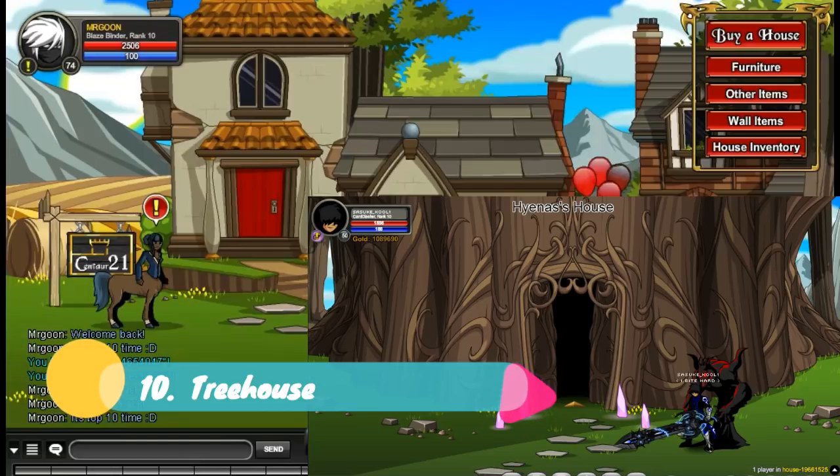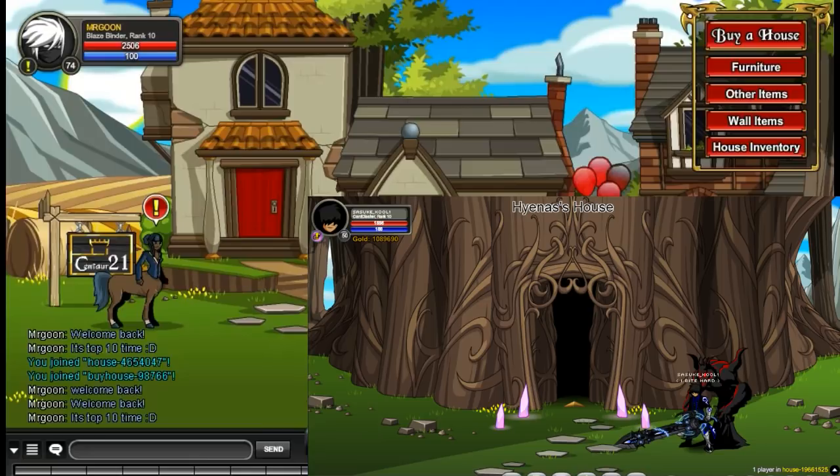At number 10 we have got the Tree House. This is available from the house shop at Join by House, which you can see me doing in the background, and it costs a whopping 1000 Adventure Coins. I do think it is a pretty nice house.